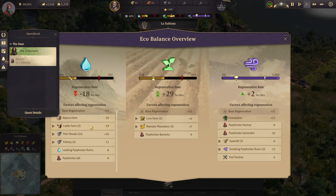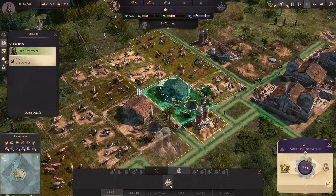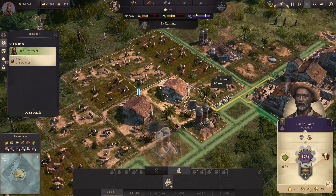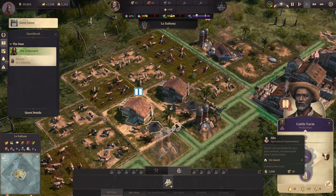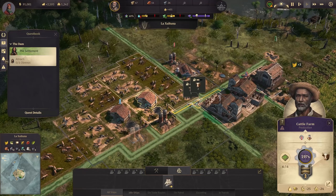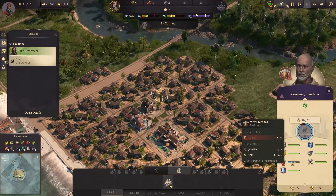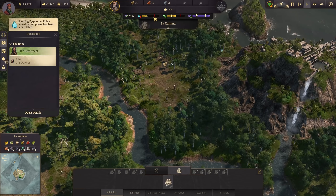Water - holy cow. Cattle farm: minus 19. The silo is increasing the pollution. Why is it doing that? It didn't say that in the tooltip. We have minus 20 pollution from one cattle farm - that is insane. Can I get Obreros done now? We still can't do that. At least another ruin is cleared. We are now at minus 11 for the water. So if I get rid of the silo, we could go back to the water purifier - the work cloth is still not going up.